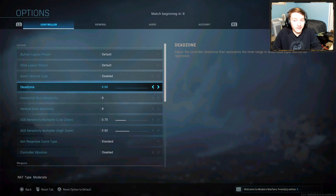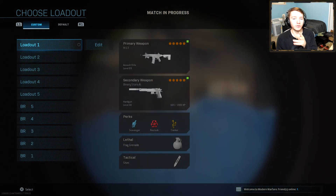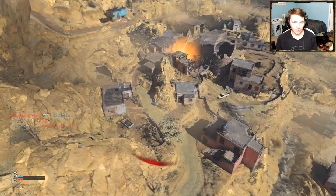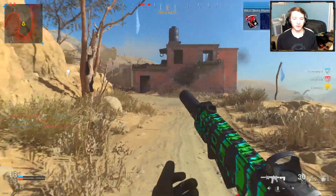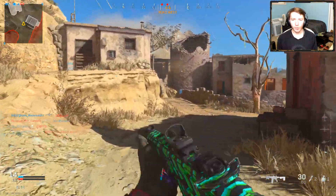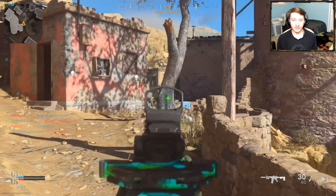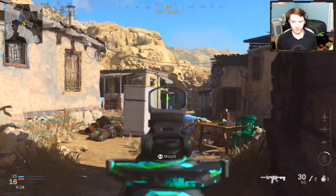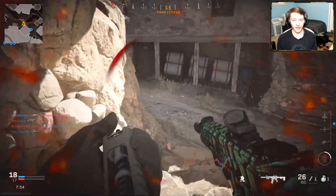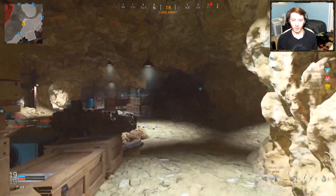If you don't know much about it, look into it, but you can read it right there. This thing is actually incredible, because if you put it at zero, your character will start moving or looking in a different direction faster than someone with a larger Dead Zone. The normal setting is around 0.05 or so. I put it at zero and it's definitely weird and you've got to get used to it, but it's definitely better than having it at 0.5 — you just have more control over your weapons.